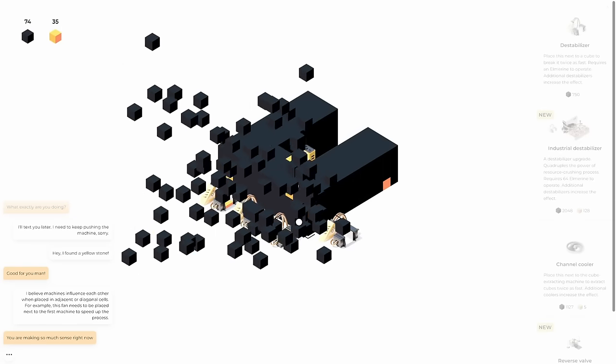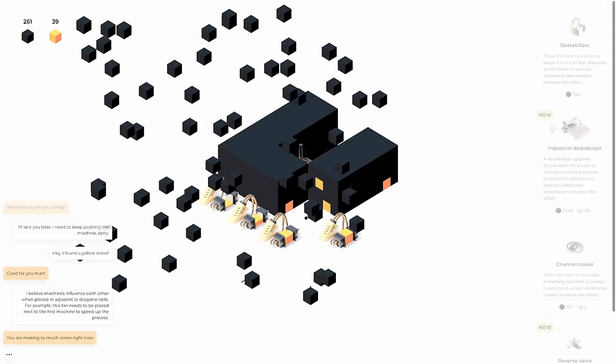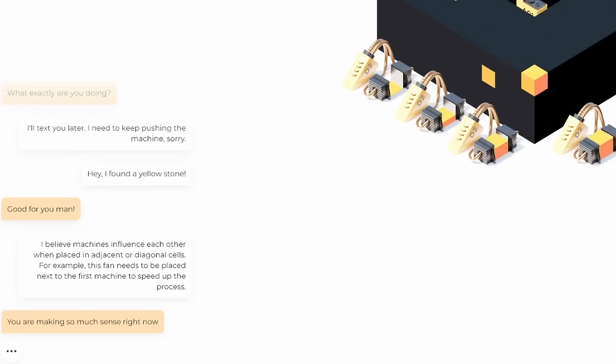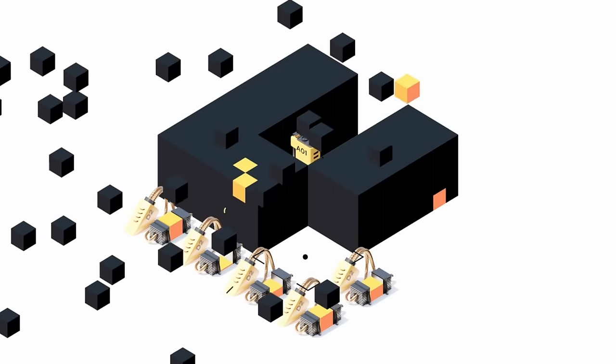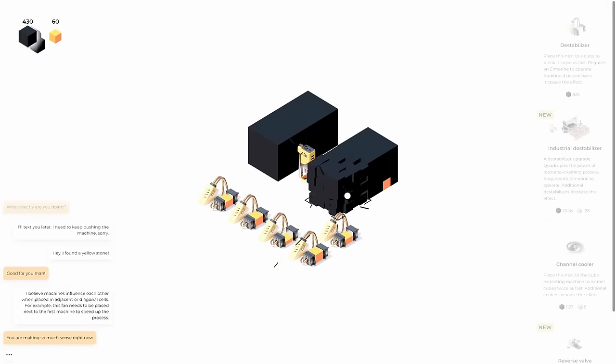We'll put that on the corner here. I forgot to juice it, but once we do that this corner piece is also quick to break. If we can get another one on this corner that should be even quicker than the center cube. We'll build up the cubes so we can put another destabilizer in the corner, juice it up — this corner piece, three clicks to destroy it. I love it.